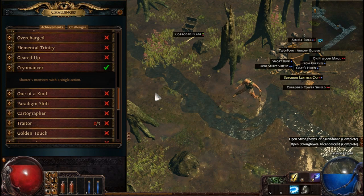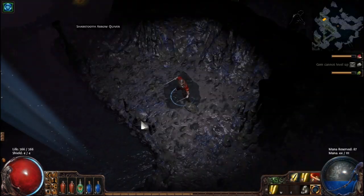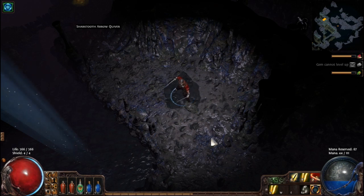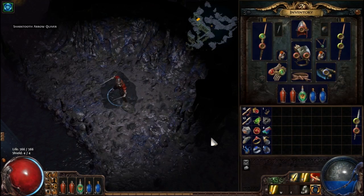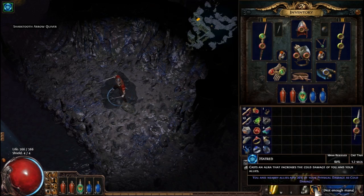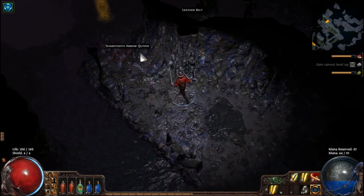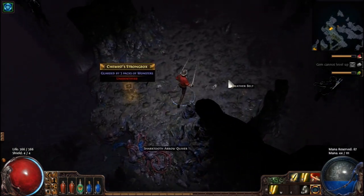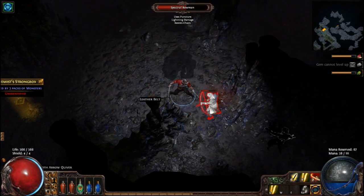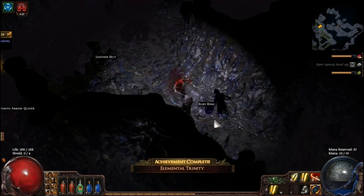The second one is Elemental Trinity. Basically what you need to do is have all 3 elemental damage types. I suggest using Cleave, starting with Duelist — get some elemental damage on your weapons. Two weapons means more chances to get different kinds of elemental damage. In this case I'm also using an Aura.